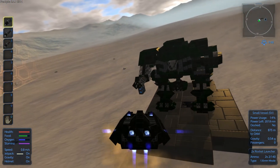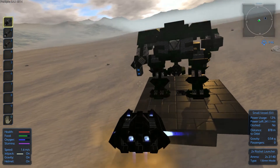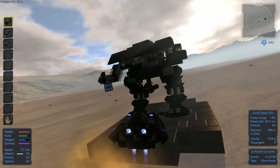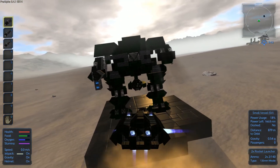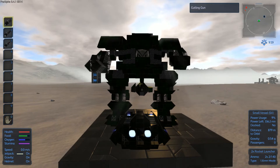It has two pulse cannons in its right arm, and below those — this is really awesome — it looks like a clip for the pulse cannon. Over here in the center, between the legs, you'd like to have three gatling guns. Holy — you see the stability? I just hit it, so let's stay away.